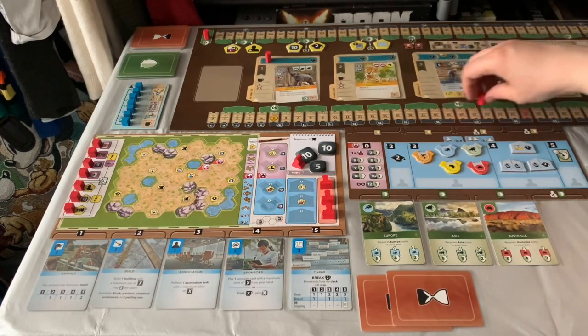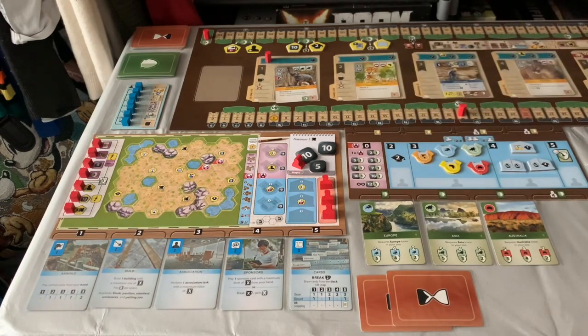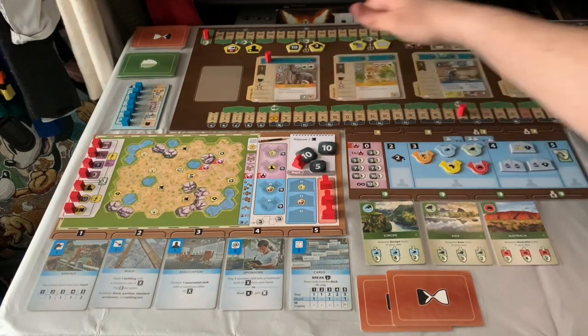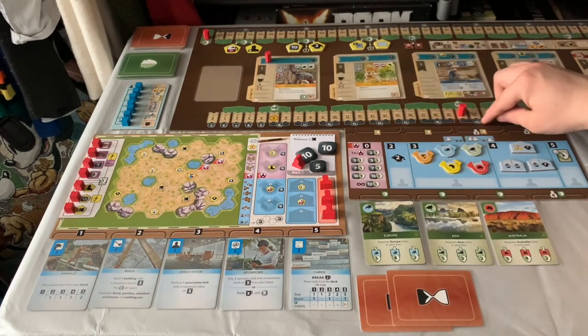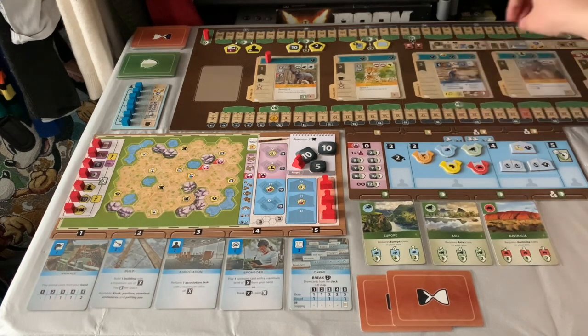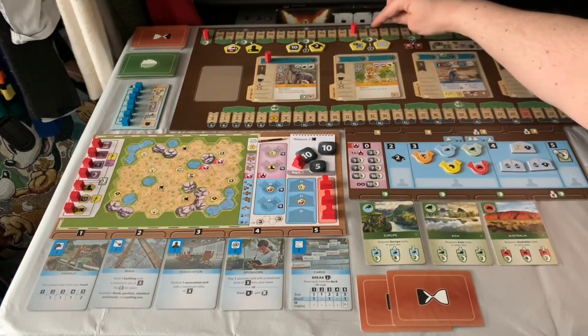So you play an animal and the appeal goes up. The number on the track is the income number — so when you do a break action and trigger the break income part of the game, you gain income based on what number you're at. Currently that's 17, so if we did a break action now we'd gain 17. If we were up at 100 appeal, the number there is 35.